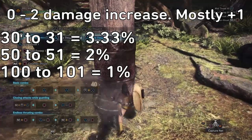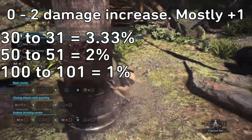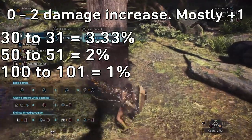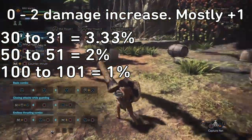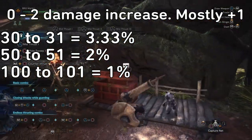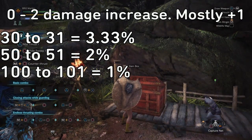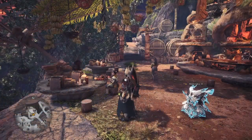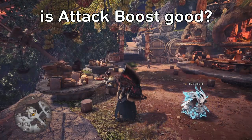If you're juiced up with mega demon drugs, sniffing demon powder, and popping might seeds, an average damage of 100 isn't unrealistic — and increasing that by one really dilutes every point of Attack Boost to one percent or even less. So is Attack Boost good? The short answer is yes.